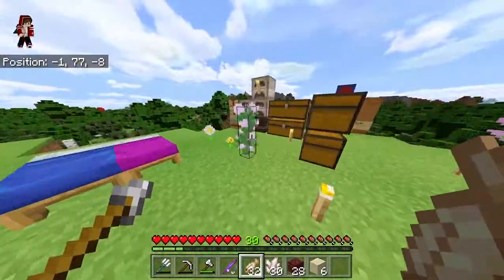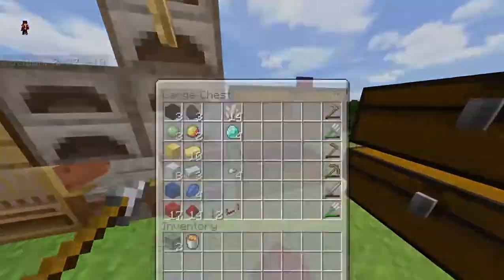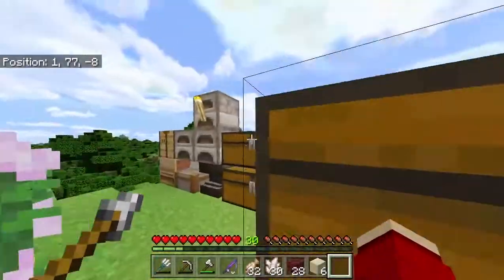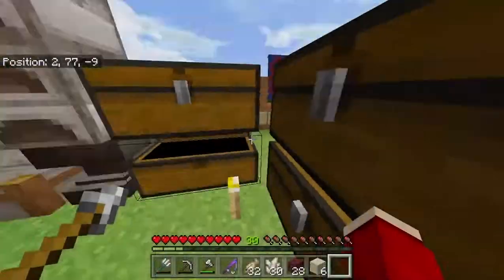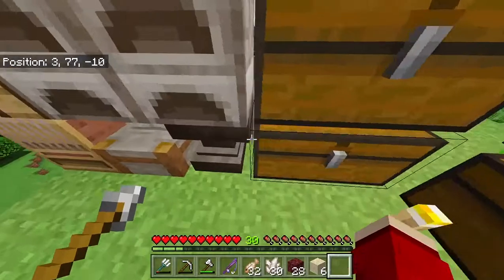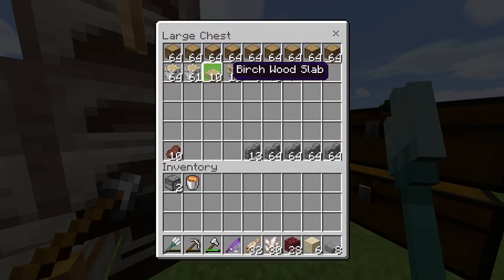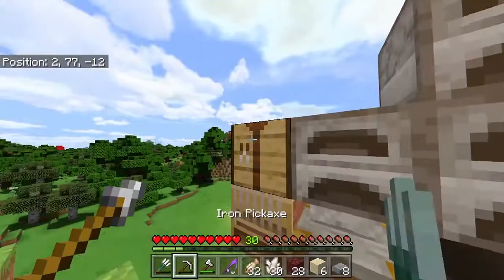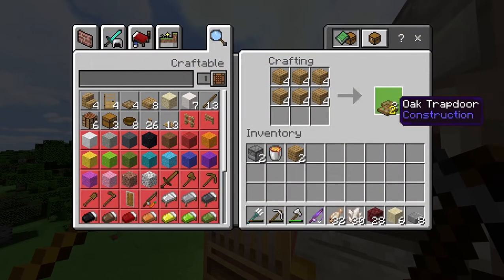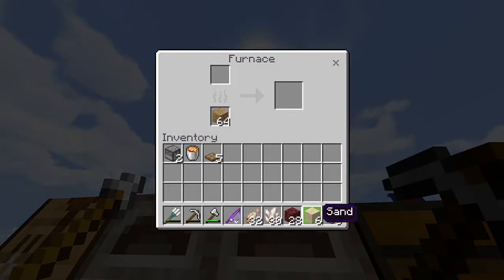My Minecraft is bought legally — if you want I can show you the purchase history. Now I need six slabs, which is pretty easy to get. My favorite type is stone brick, but I'm still gonna use polished because it's a lot cheaper and I've already made it. Now I need five slabs — oh there we go — and I also need glass.